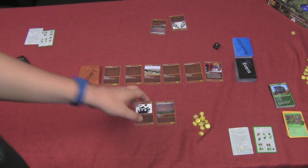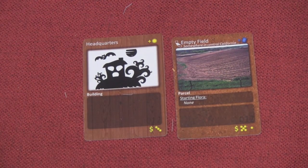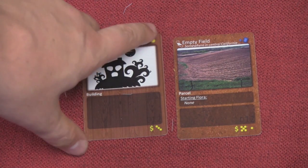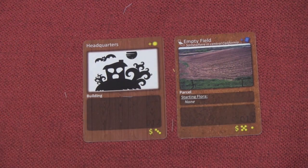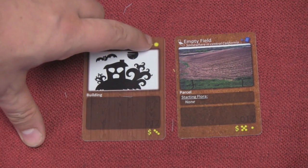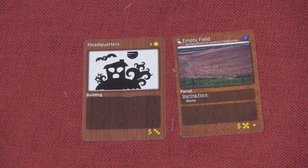At the beginning of the game, each player starts with two cards: their headquarters and an empty field. Each area — especially the fields — shows whether it's in middle or southern California, its costs at the bottom (this one costs three gold, this one costs six), and what you get during your income phase. Every income phase, one will give you gold while another gives you a resource card.